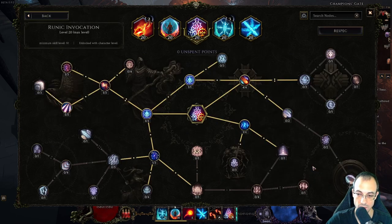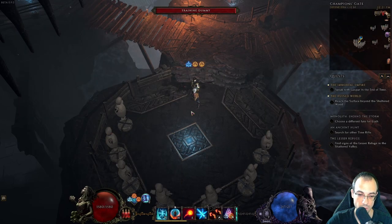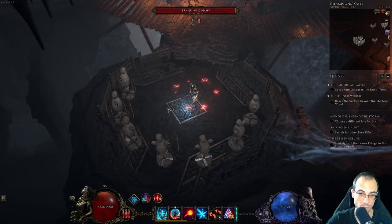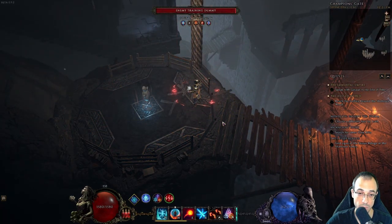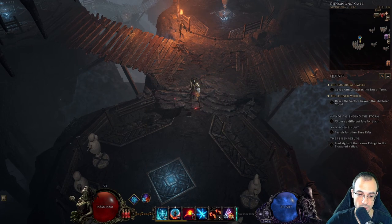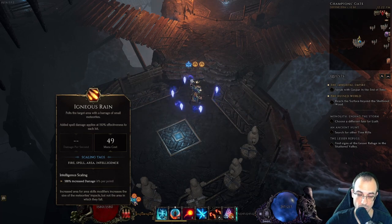What that means is you really want to be stacking area with this one to ensure every enemy within the target area gets hit by as many meteorites as possible. Glyph Carver's Dominance is something I'd strongly recommend maxing if you want to use this spell. Here on a single dummy you can see it getting hit by pretty much all of the meteorites — that's 1500% effectiveness: 10 times 150%. Especially if you invest in area a little more, Igneous Rain together with Hydro Hedron are probably the two highest single-target damage spells available to Runic Invocation.